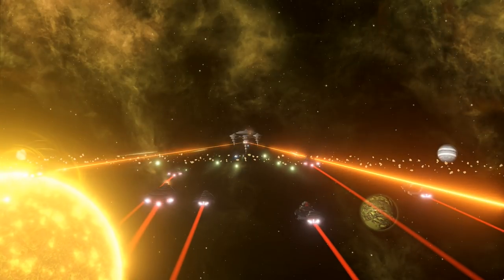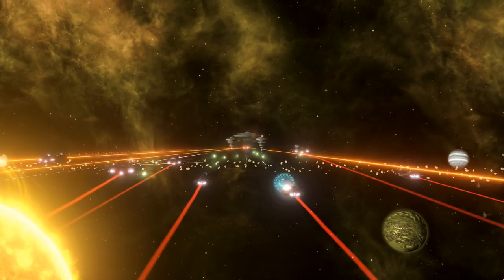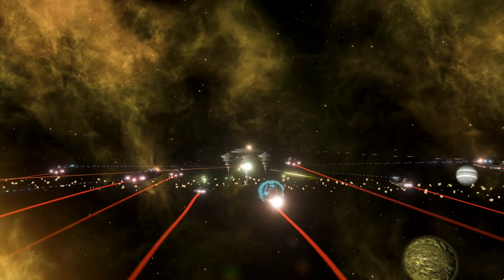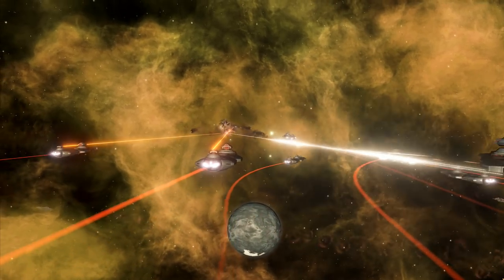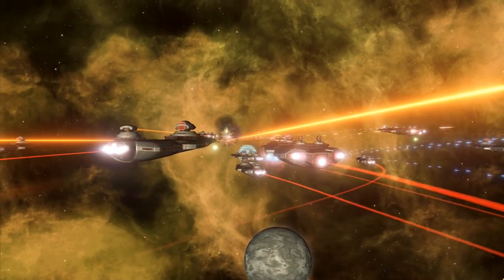Whilst the Kinetic Battery is great for taking down shields from range, if you're looking to crunch through armour and hull, you'll need to take a closer look at the Proton Launcher. Pre 2.0, the Proton Launcher and its upgrade, the Neutron Launcher, were held under the same banner as a missile.